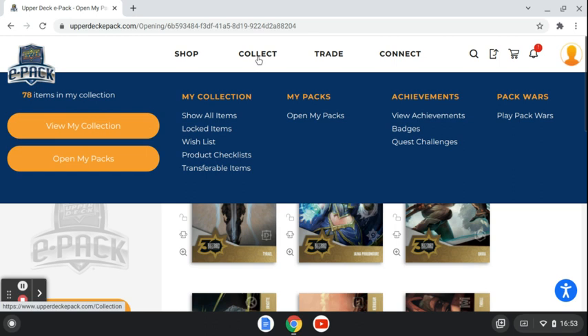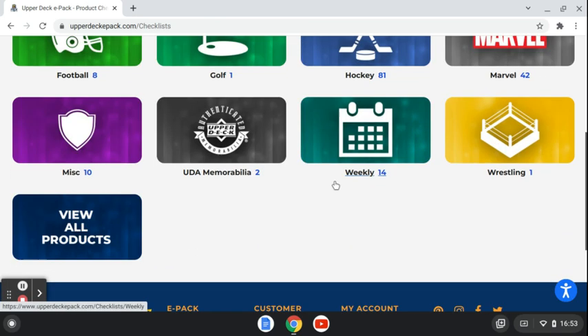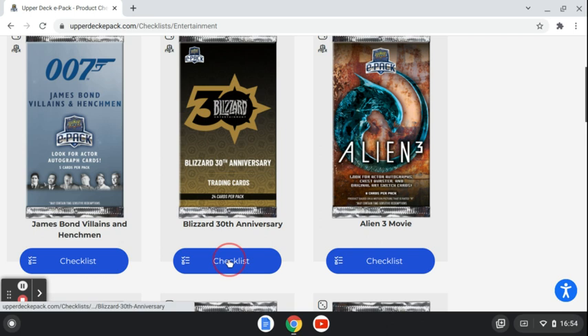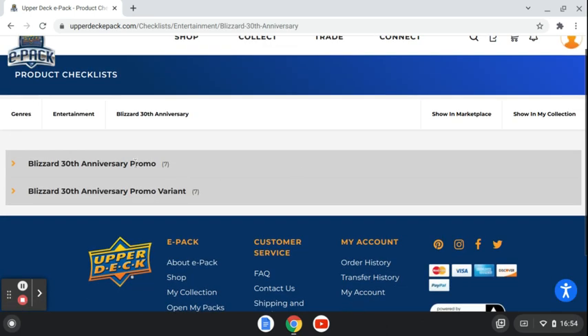Let's go look at the products checklist. I believe it was under entertainment. Yep, checklist — there it is. So there's only seven of them.